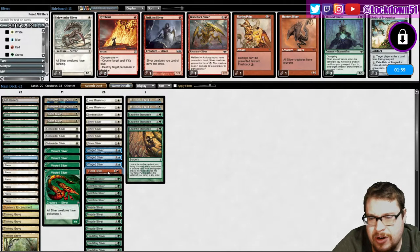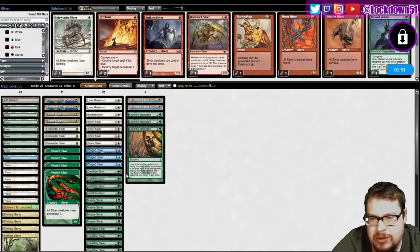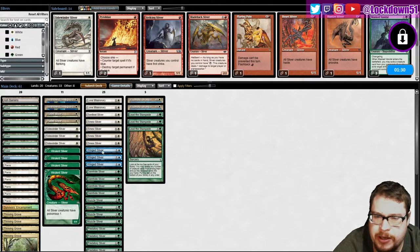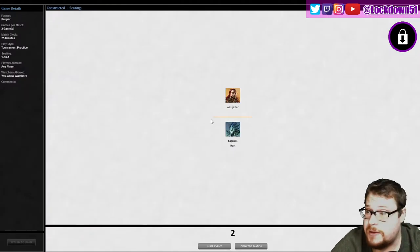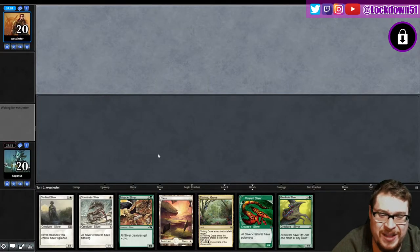Do we just cut all our red? We could cut Heart, could cut Heart — need to cut two more things. We'll cut one Winding Way. Do I need all the sideboards? Prismatic seems good. I could go two Benevolent, one Lone Missionary — kind of like a turn two Lone Missionary though, that's gonna help us a lot. Gem Hide, Gem Hide — we could cut one Gem Hide. Yeah, that seems reasonable. Okay wow, that was interesting — I have no clue what they were thinking there.